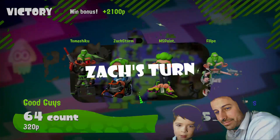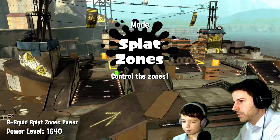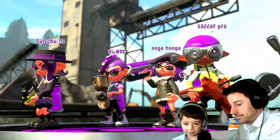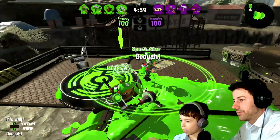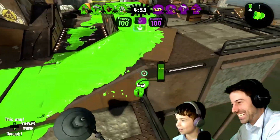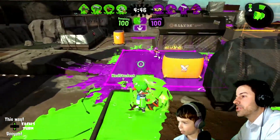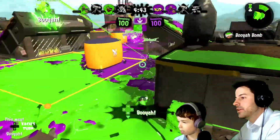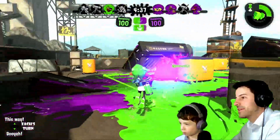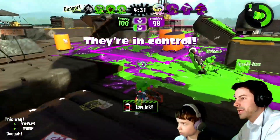All right, Zach, you're up. It's green against purple — Zach versus Jason, Piranha Pit, splat zones. You can't paint on their paint. Make sure you booyah. Your whole team booyahed — that was great team unity going on right here. And balloon bombs, which we learned from last week, are called burst bombs. Watch out, they're everywhere.